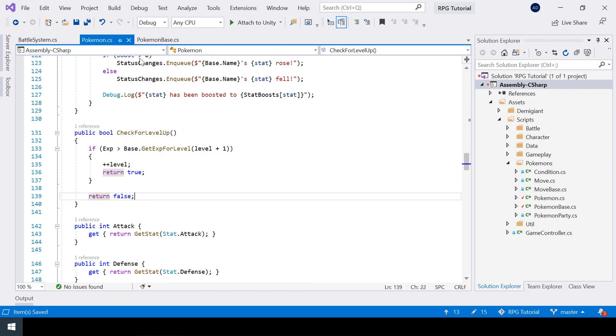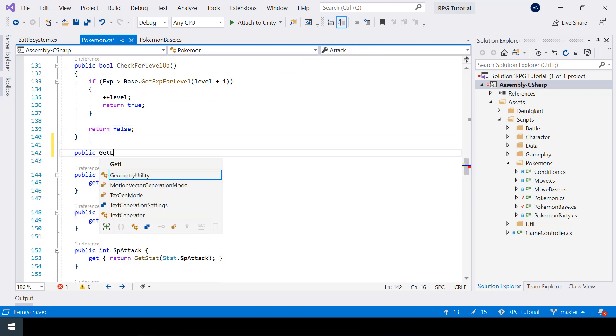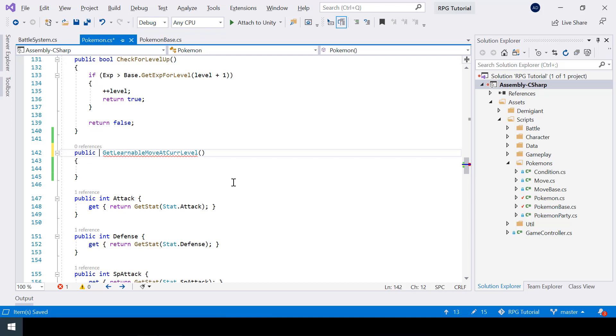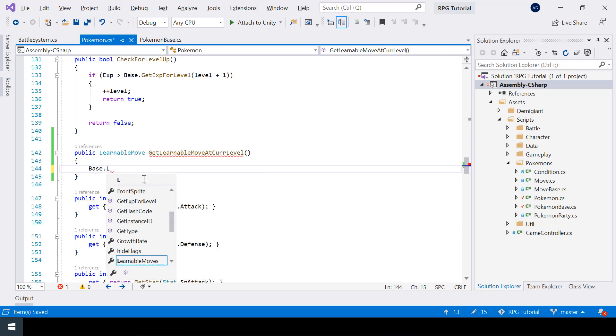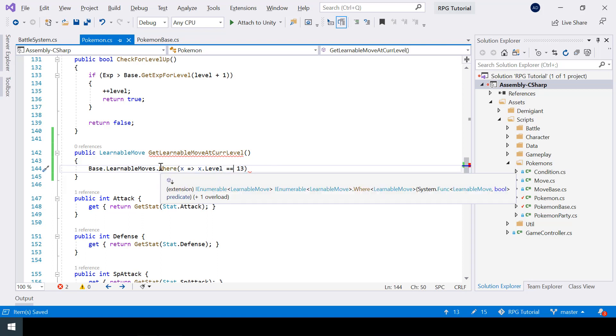For that I'll create a public function inside my Pokémon class called GetLearnableMoveAtCurrentLevel, and this function is going to return an instance of LearnableMove. Inside the function, in order to find the learnable move at the current level, we can use a Where statement on our learnable moves list. If I want to get the learnable move at level 13, I can use a Where statement and pass a lambda condition like x.Level == 13.